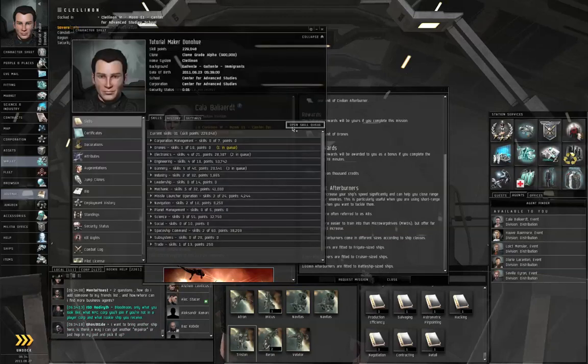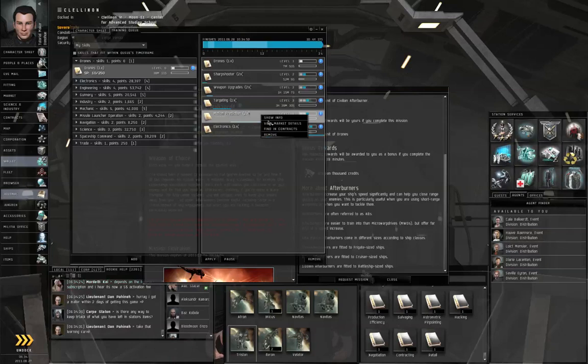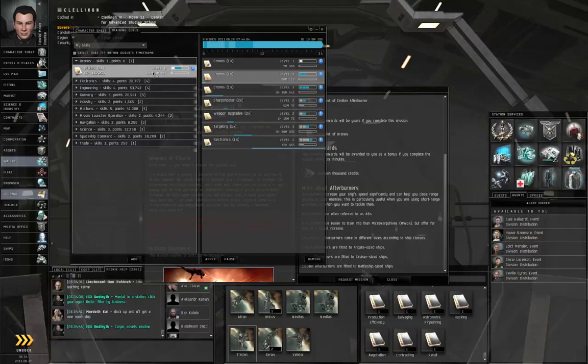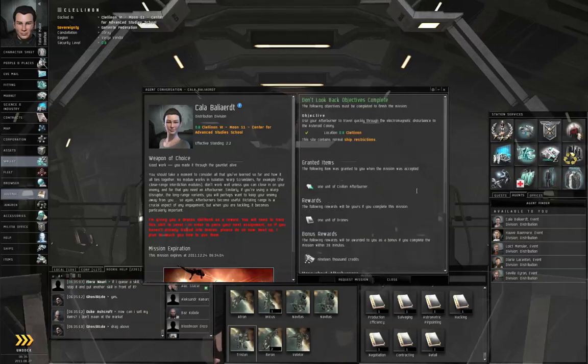Let me go to the character sheet and put drones in the skill queue. You'll want to get up to Drones 5 reasonably early in your career, along with Electronics 5 and Engineering 5, Racial Frigate 4, and probably start getting into racial cruisers after that. I'm going to click apply and let that train up while I sleep. In the next episode, we will take on Weapon of Choice. Thank you for watching.